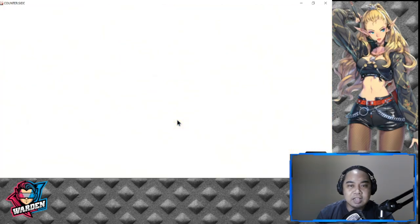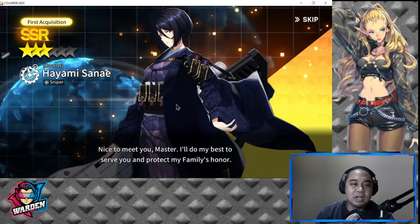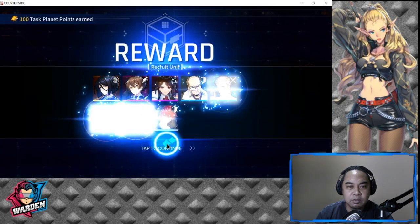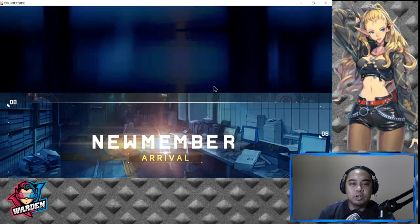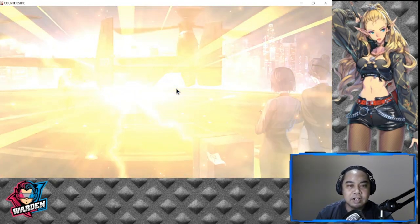We have one pull and it's an SSR — Hayami Sanai! I'm actually looking for her in my main account and don't have her yet. Let's try the other two pulls and see if we can get more SSRs.